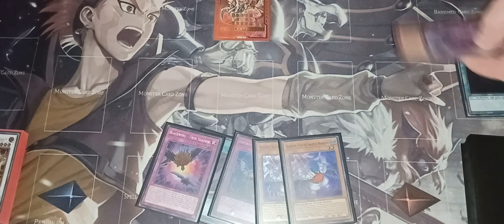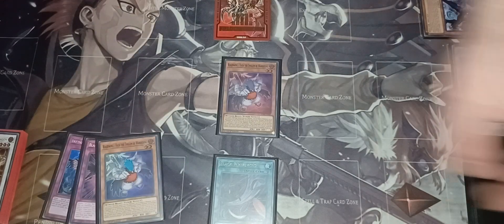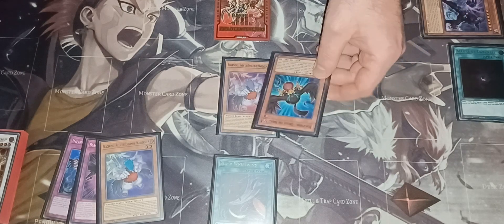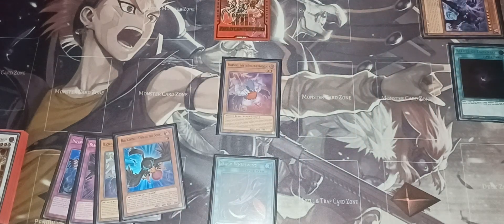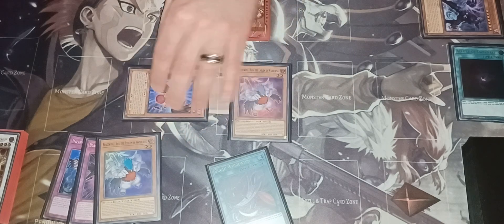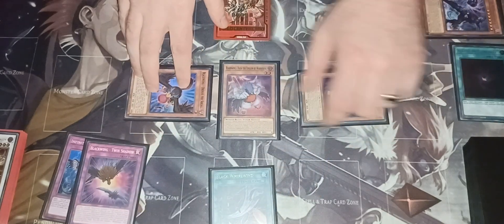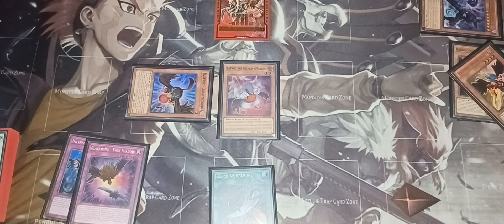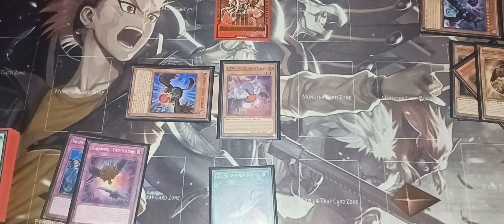Banish Radian just for this video. You're going to play Black Whirlwind, normal summon Vata — activate Black Whirlwind's effect. This is 800, so you can grab a monster with lower attack and add it to your hand. Add Aroshi the Squall from your deck to your hand. Then special summon Aroshi the Squall, then special summon Vata with its effect — activate Vata's effect to send Zephyrus the Elite and Hamartan in the Dust to the graveyard.